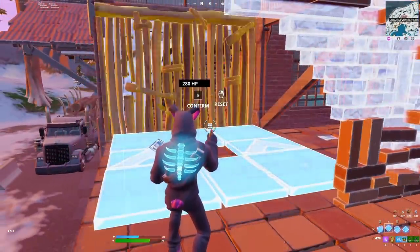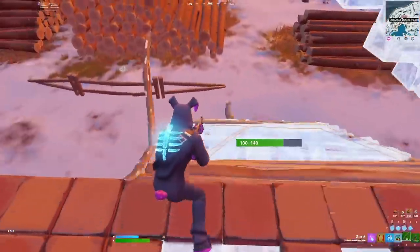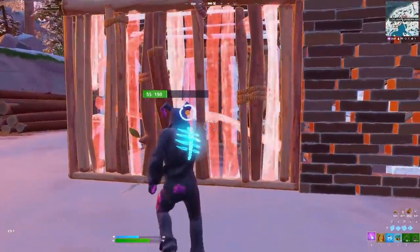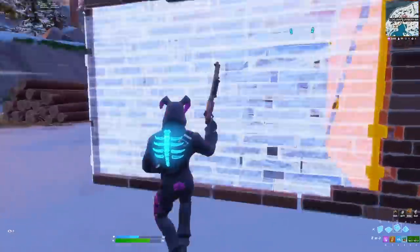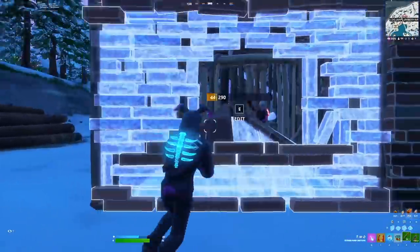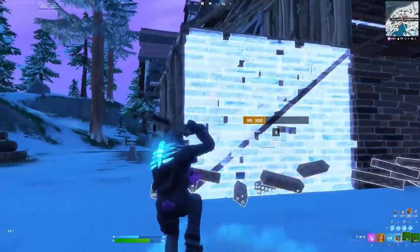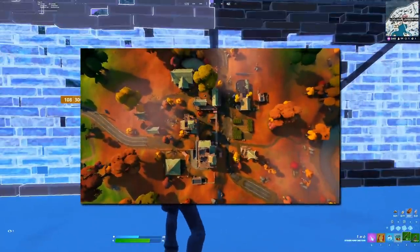Let's start off with what we always start off with — the map changes. There are so many times where I have to say that there haven't been any changes to the map, and this isn't one of them. Tilted Towers returned, and this is the proper version of Tilted Towers too, not some weird variant like Bony Burbs from last chapter.